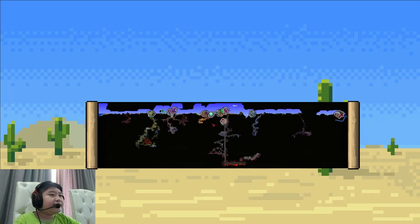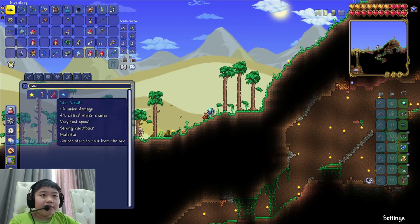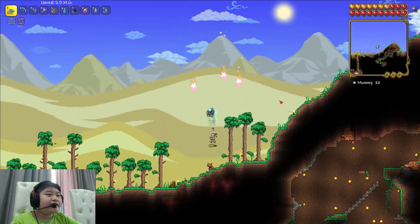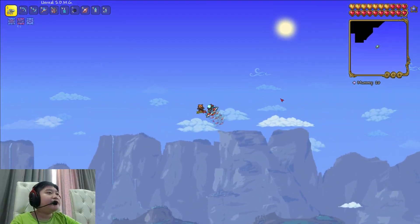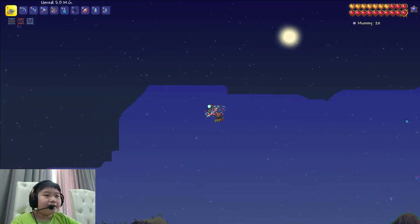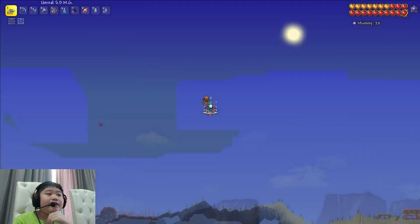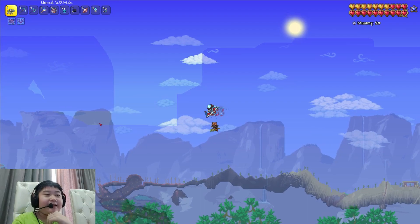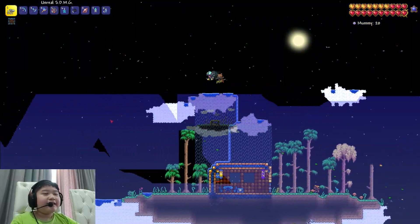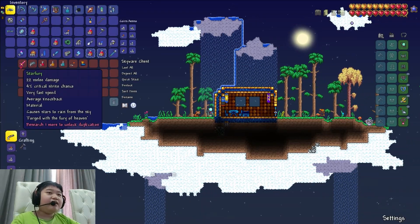Our first objective is to find a Star Fury. We don't have one — just a Star Wrath — so we gotta search these sky islands. Most of the sky hasn't been searched yet, so we're going to use this Martian sorcerer, which is absolutely amazing for this. The Zenith is basically the combination of all the special swords in Terraria, which is pretty cool. It's like the final penultimate weapon — there was a vote on the name and they ultimately decided on Zenith.